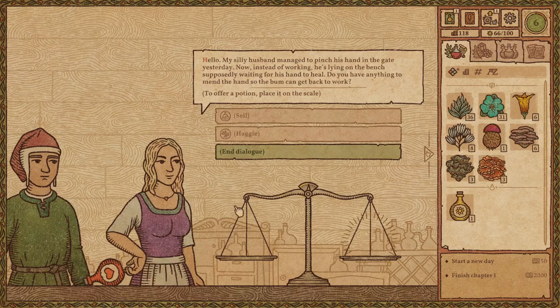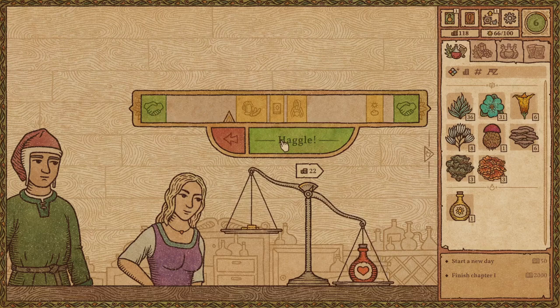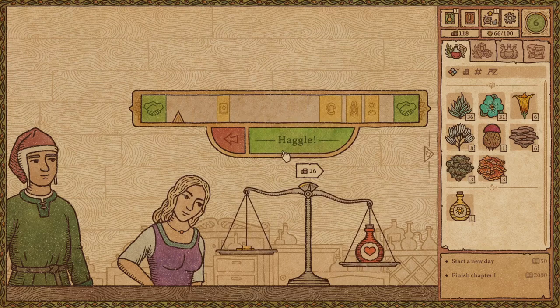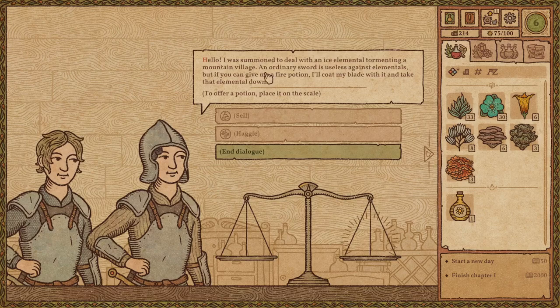Her husband pinched his hand — here is your potion, I'm sorry I threw it at you. 27 gold? I thought it'd be worth way more. Let me focus on the haggle. This is embarrassing — okay, done, done, done, done. I'm not going to get better than that. Back to 27. I'm happy with that considering how much I screwed up.